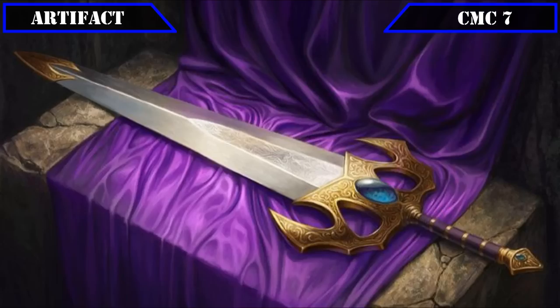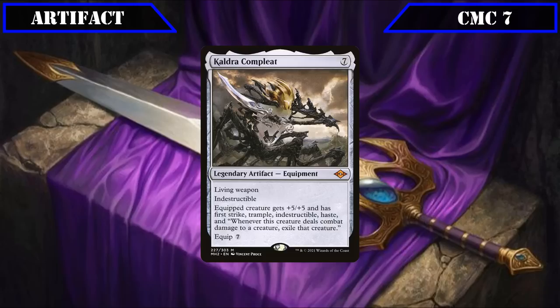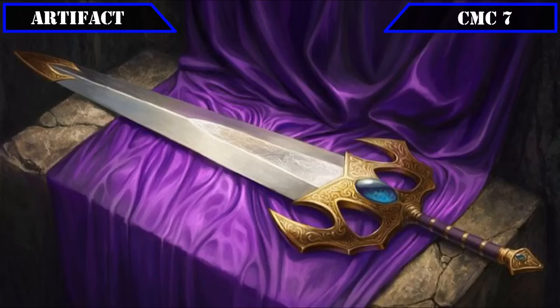Finally, the CMC 7 slot has our last equipment, Colossus Hammer — wait, Cauldra Complete — which has living weapon, is indestructible, equips for 7, and grants the equipped creature +5/+5, first strike, trample, indestructible, and haste, along with, whenever it deals combat damage to a creature, exiling that creature. Providing Tetsuo with solid protection, a massive stat increase, and a whole host of relevant keywords, with the added benefit of being very easy to tutor up or cheat into play in this build.